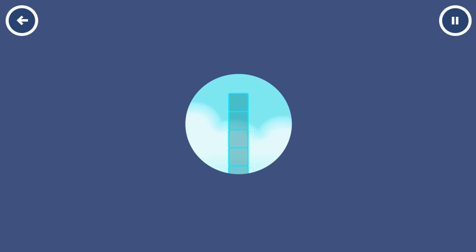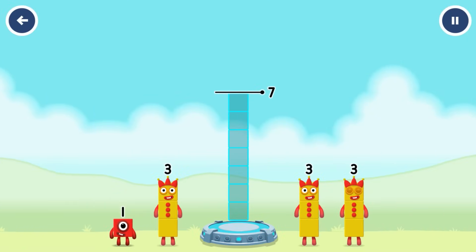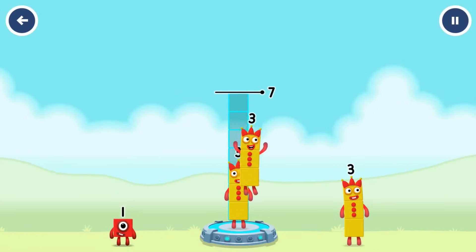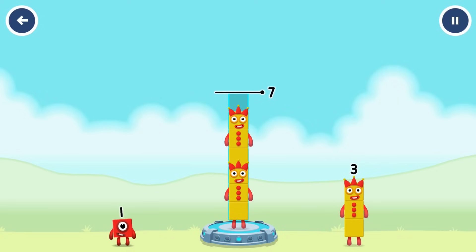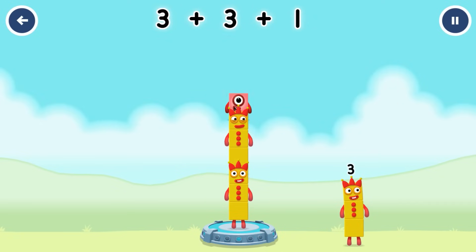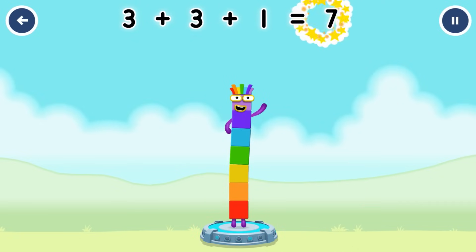Add number blocks to make 7. 3, 3, 1. Correct! 3 plus 3 plus 1 equals 7.